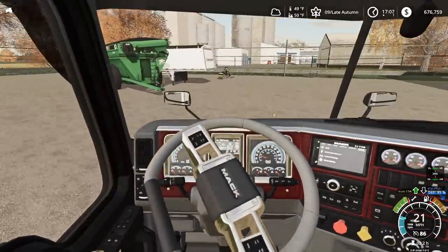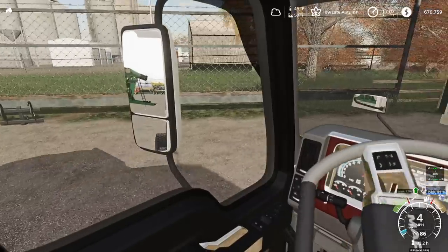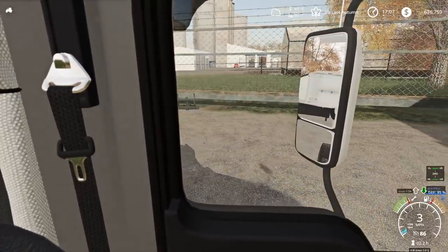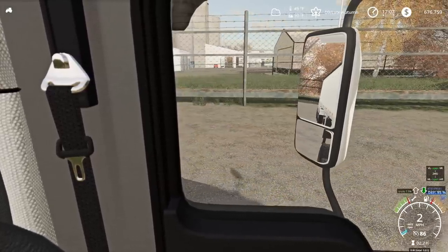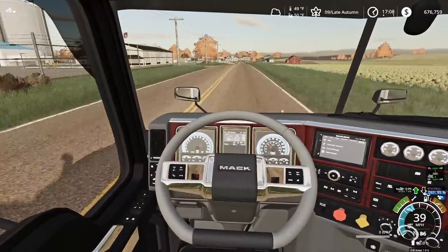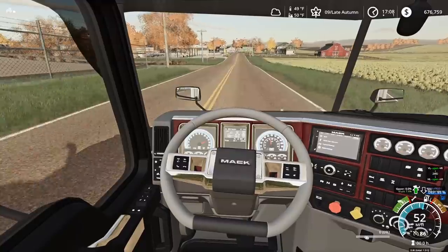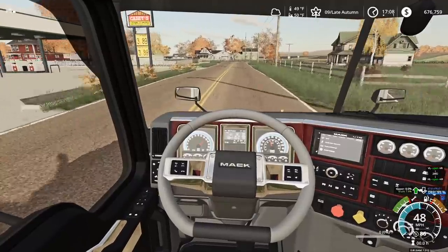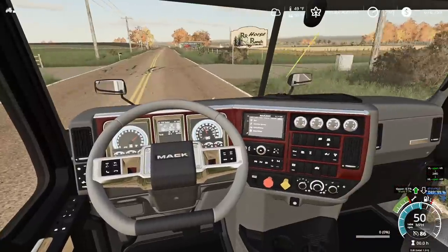The new trailer is sitting way back in the mess of their yard - it's an absolute mess. We're going to get connected to it. Let's back up and find it in the mirror... there it is. Back right up to it, get that fifth wheel connected - perfect. We're running a little behind this year, but nevertheless, let's get at it.